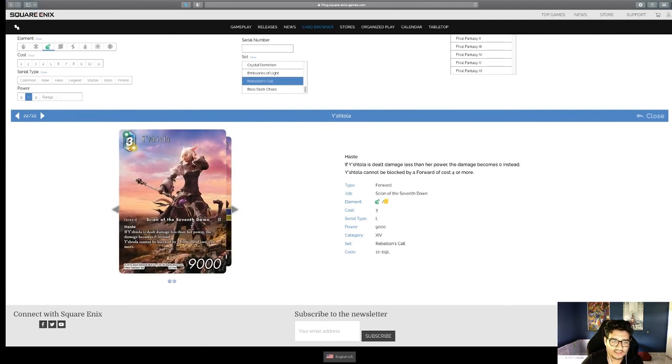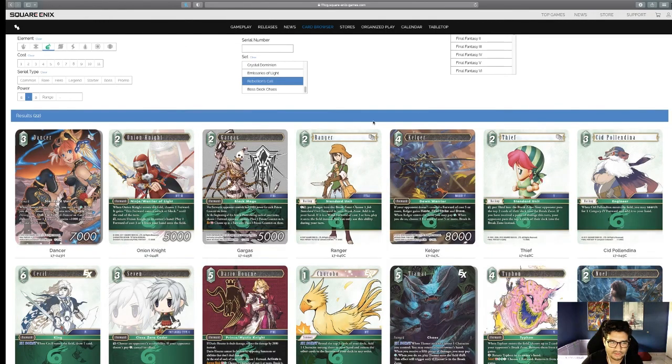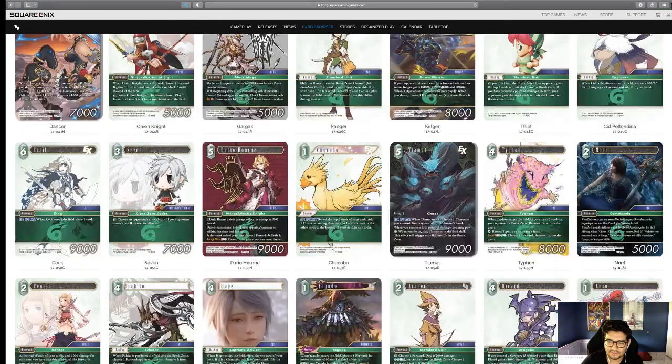Lastly, Legacy Y'shtola — glad to see legacies in the card browser on the Final Fantasy TCG homepage. She still has 'if damage is less than her damage, that damage becomes zero instead,' still blocked by four or more, has Haste, 9,000 power, three cost. She's a good card, but I didn't think she needed a reprint so closely — she came out only about five sets ago.